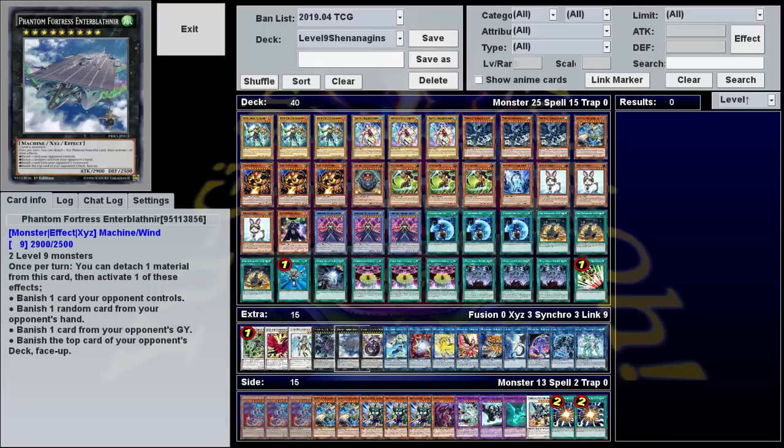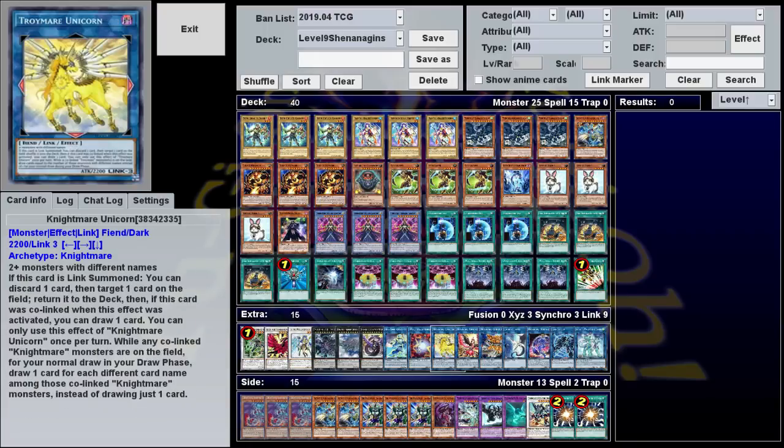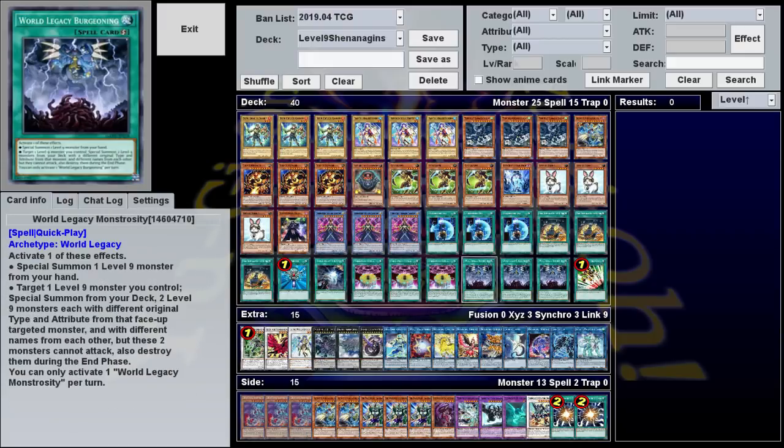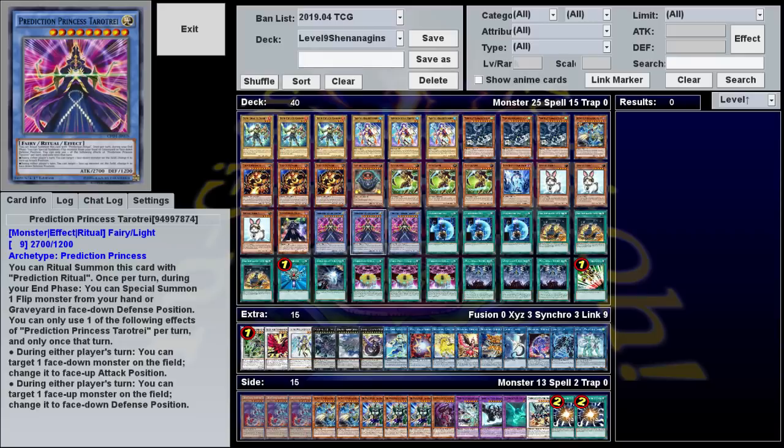Likewise, you can use your three Level 9s to make other links, but it doesn't really get much better than Demigod over here, whose summoning condition is specifically suited to this deck. So that's what you'll want to end on — but how do you get there? Well, in order to use this, you first need to summon a Level 9 monster, and there's two ways you're probably going to do that: either A, you ritual summon Miss Cleo over here, who is a Level 9 if you didn't notice, or B, you do a complicated nightmare combo.